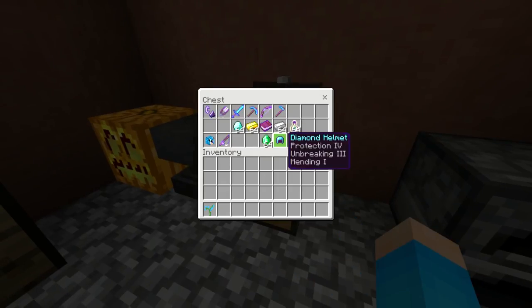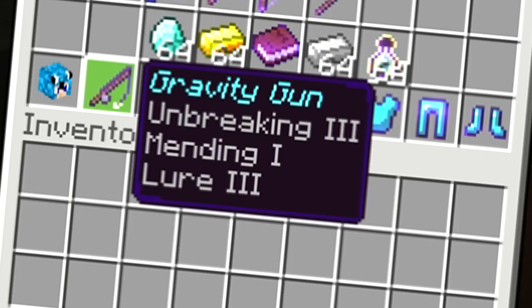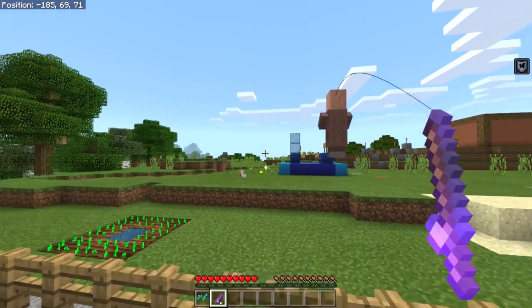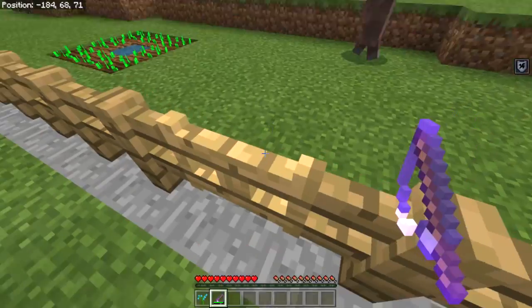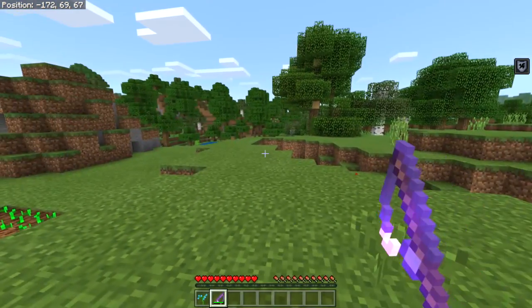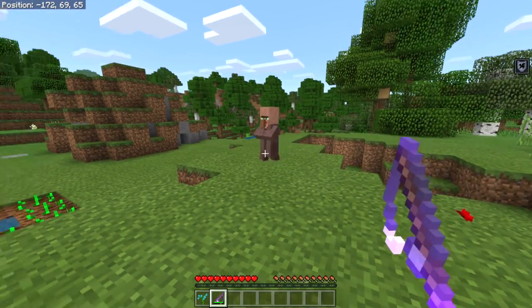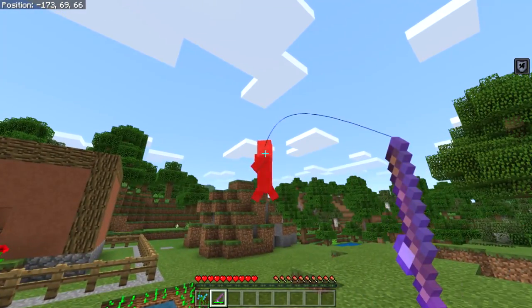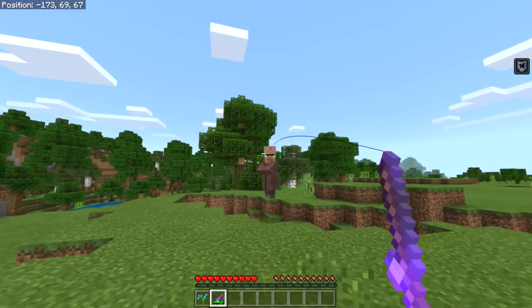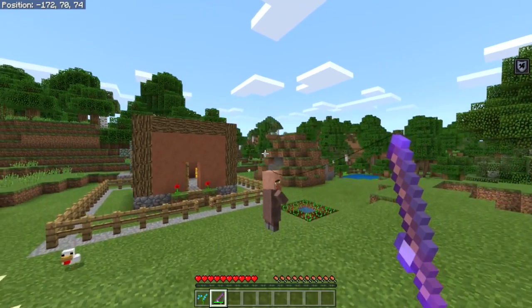You get a diamond helmet, a full set of enchanted diamond tools, and a book about their other maps. But wait — there's something called a 'Gravity Gun.' Why is it called a Gravity Gun? Is this the easter egg? It's got Unbreaking 3, Mending 1, and Lure 3 on it. And wherever you point it, the villager is like attached to it — you can move him around!